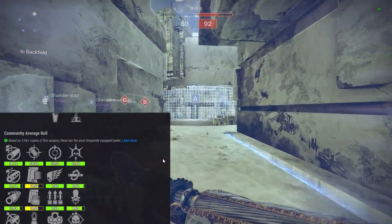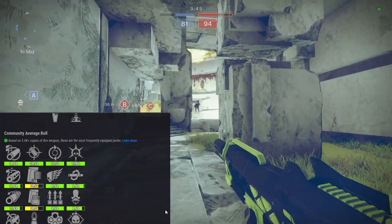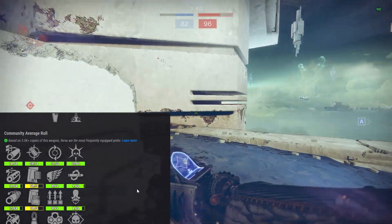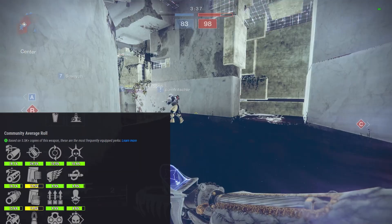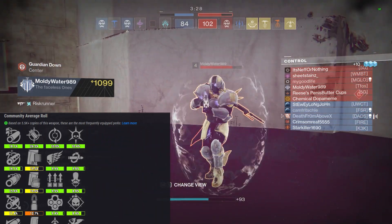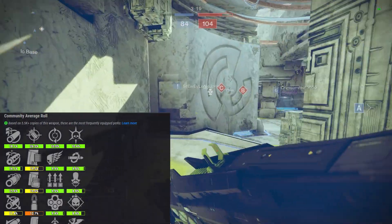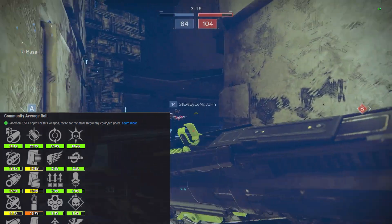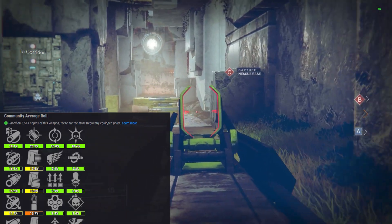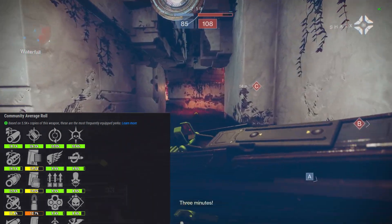Looking at the community poll on light.gg: Arrowhead Break, Accurized Rounds, Feeding Frenzy, and Thresh would be a very solid combination. Any combination of those top-ranked perks would be great. My personal pick would be Arrowhead Break and Tactical Mag. Let me know what rolls you got, what you're trying to get, and if you have other guns you'd like me to cover — drop it in the comments. Hit the like button and join button if you want to support the channel. Until next time, I'm Death or Above — see you later!